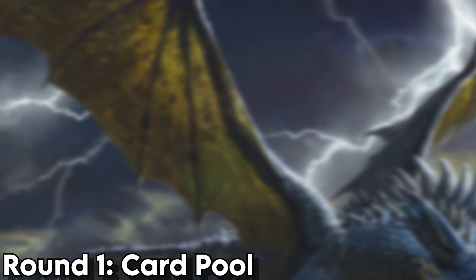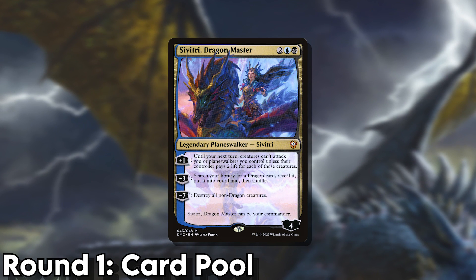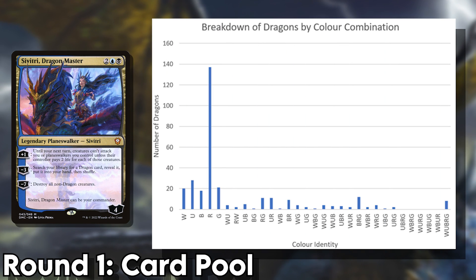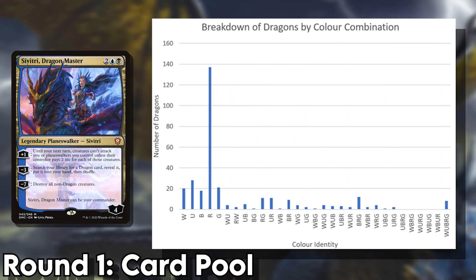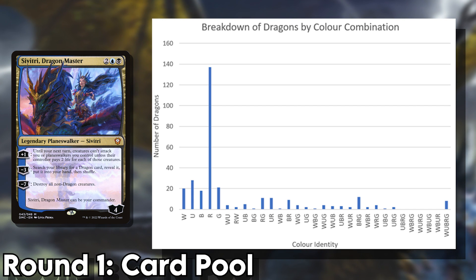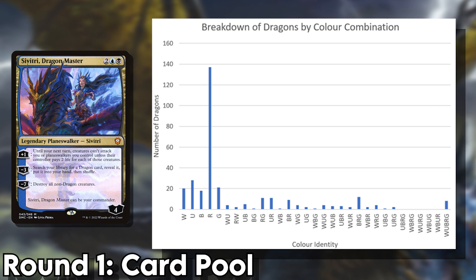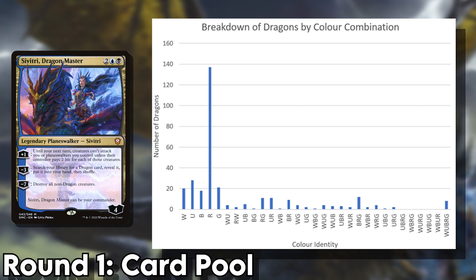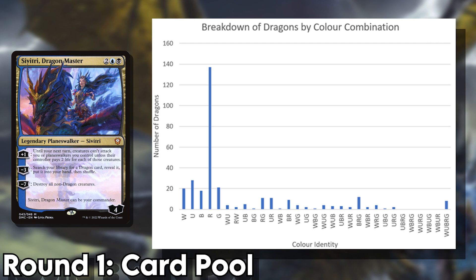In fifth place, we have Savitri, whose absence of red mana really hurts her in this department. As you can see from the graph on screen, a whopping 66% of all non-colourless dragons are at least partially red, with Savitri only having access to a measly 51 out of 316 commander legal dragons. Not a great start for our Dimir planeswalker, I must say.